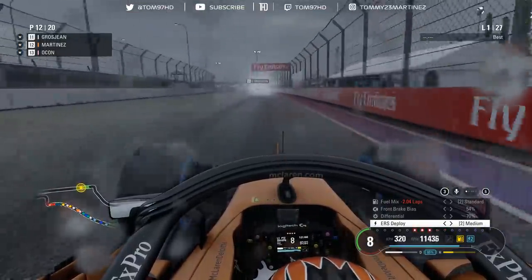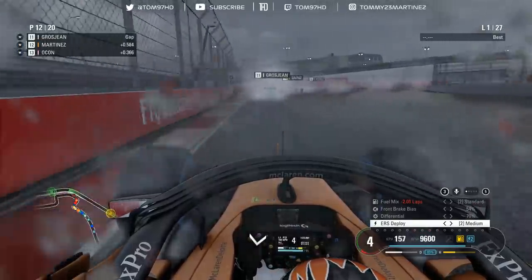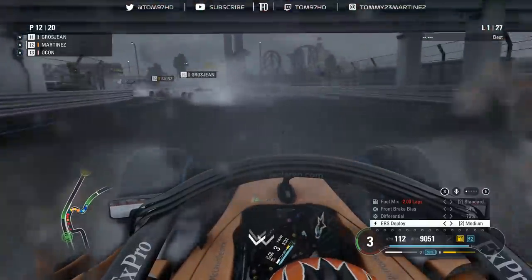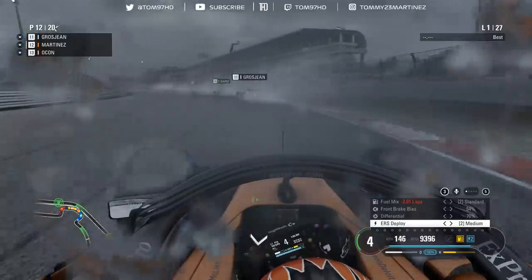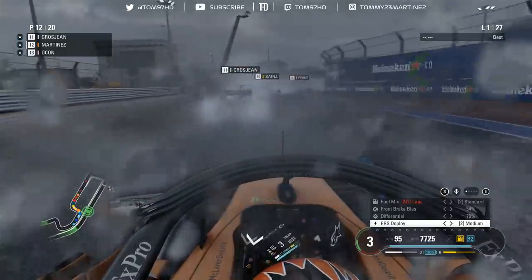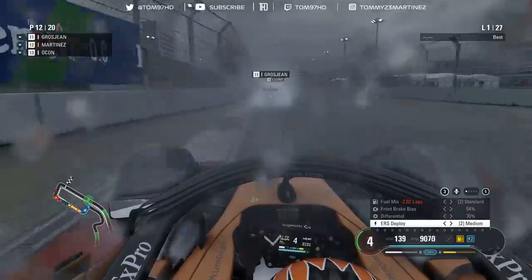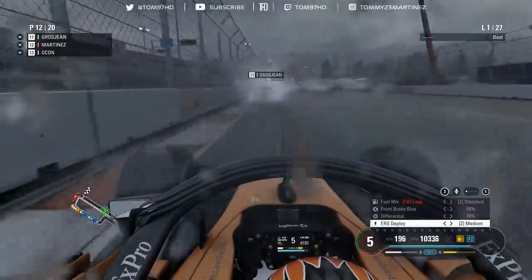We've saved a bit of fuel already on the two lap mark. Now I'm going to leave it in standard mode and use the lighter car to our advantage, hopefully using some ERS to get past these guys. We had an ERS upgrade for this race so hopefully that pays off. For now I just need to wait for an opportunity to go down the inside of someone, because visibility is just so poor. The back end feels very loose as well, so I've got to give the rear the respect it deserves.